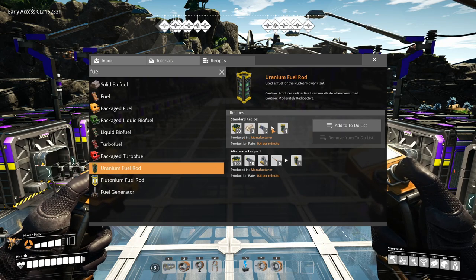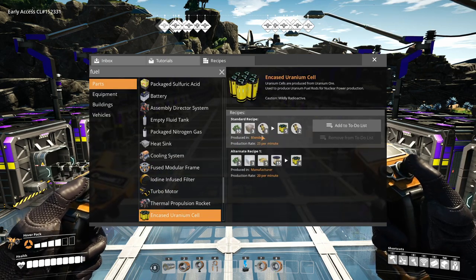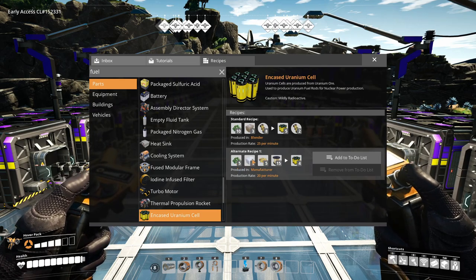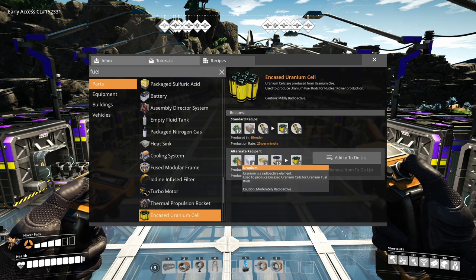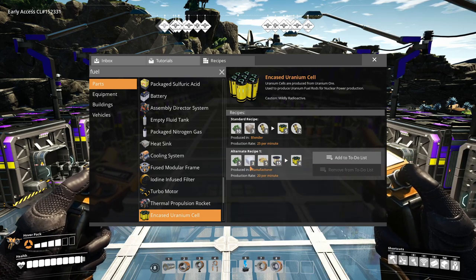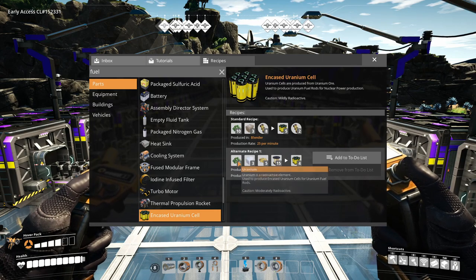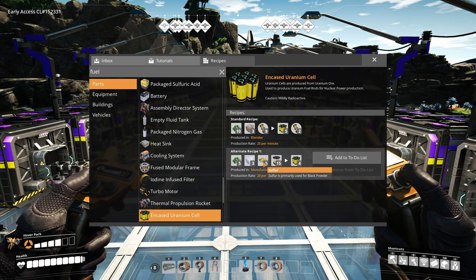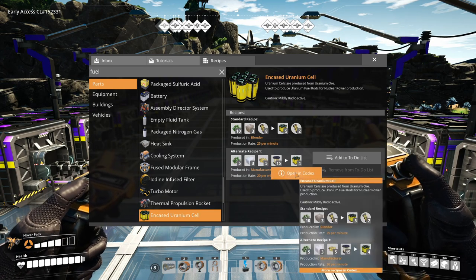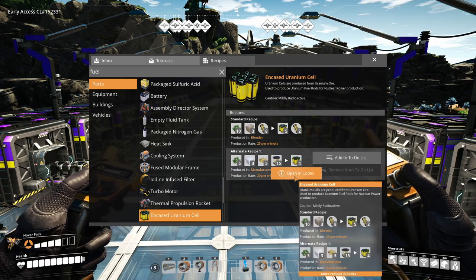I'm skipping one recipe and going with this function. We have the encased industrial beams. We need to make electromagnetic rods. Going to the codex for encased uranium cells - there's a very difficult one with blenders and sulfuric acid, or a simple alternate one with only solids in a manufacturer. This is where we get the uranium in. Silica and sulfur are not yet part of the network, so we need to mine uranium, put silica and sulfur into the network, make encased uranium cells, make electromagnetic control rods, make the fuel rods, run the nuclear power, and handle the waste.